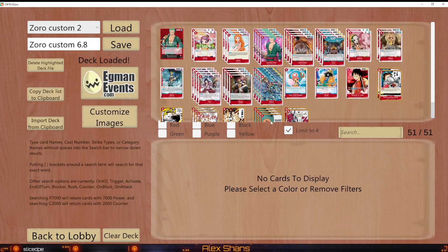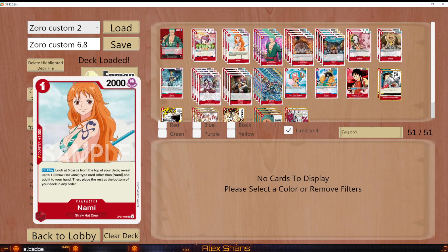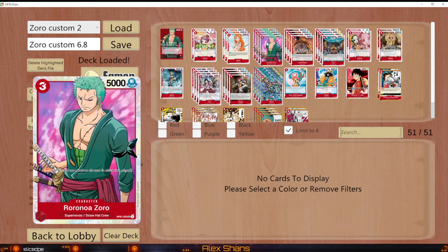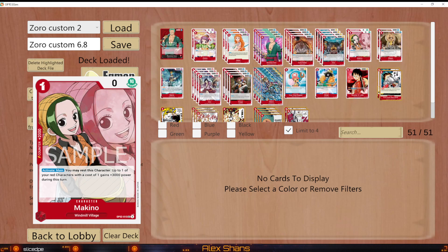A few other events brings the total to around 16 targets, which is quite a lot. Buggy also shares some of these targets — Red Hawk, Guard Point, Jet Pistol. So I minimized Nami to three to avoid bricking and to maximize drawing more cards, forcing my opponent to use counters and events. The ratio of three Nami is working out: four Zoros, three Nami, only two Otamas, only two Machinos.